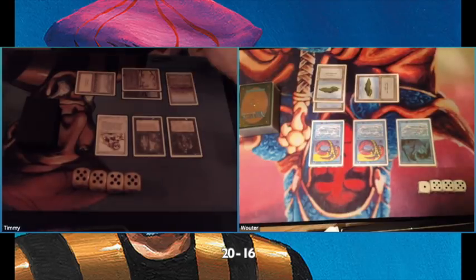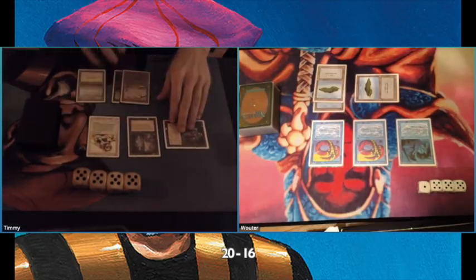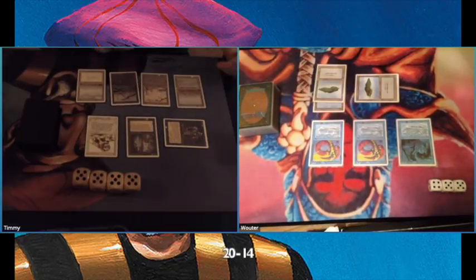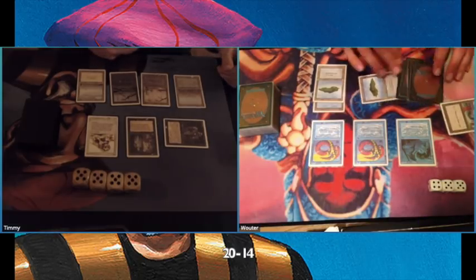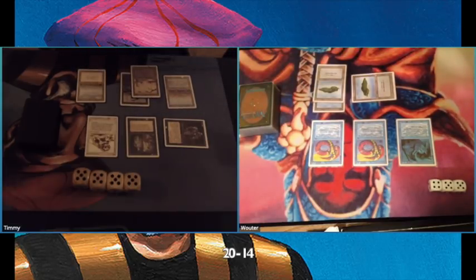He's playing a Merfolk of the Pearl Trident, so I guess he can't find that fourth mana. That means I can go to value town — I'm going to hit him for two. But the most important thing is that he has to discard a card, so he's showing me his hand, and he has to discard the Jade Monolith.